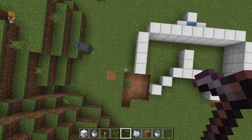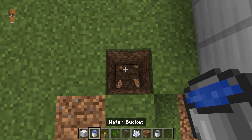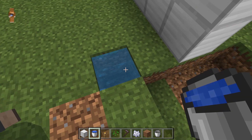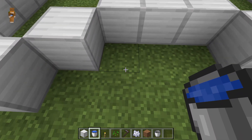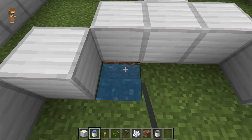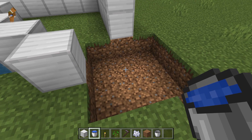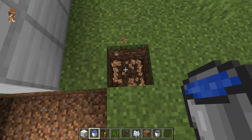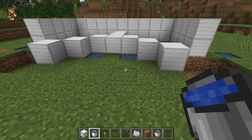Next we need to add some more water. So we've got to dig down two. This is to make sure that the farm gets the correct amount of moisture to cover all the areas it needs. We need to do some more water — one here, one just next to there, and one more over in this corner here. This is just to make sure that the farm gets all the moisture that it needs.